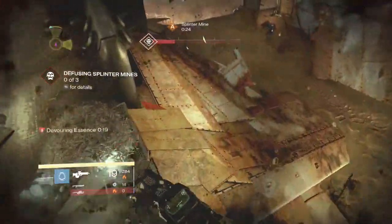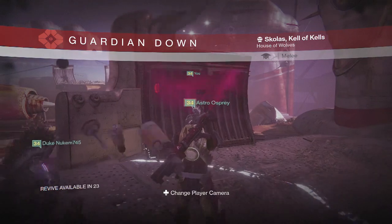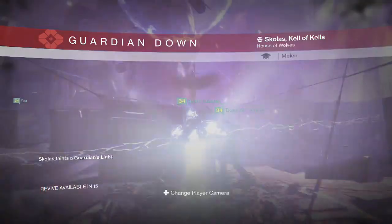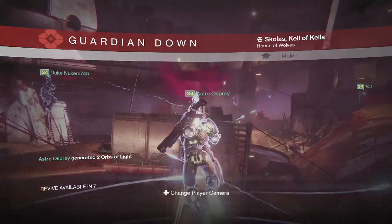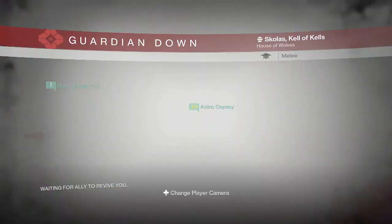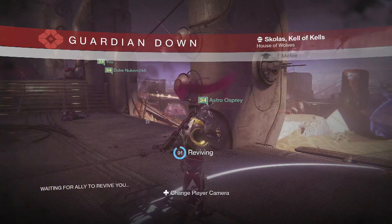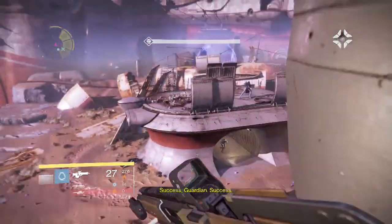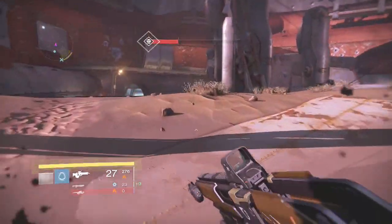Now I have the essence and this is where things go wrong — I die in a not-so-great spot. So what Nukem and Astro are going to have to do: whoever has a bubble pops it in the middle to safely get that mine, and then Nukem stays with Astro so he can take the essence off Astro when the time comes. Whoever is far from Skolas goes to get me while the other person gets the mine. Nukem got me, and if he hadn't it could have very easily been over. Now we're running back to the right, shuffling the essence.